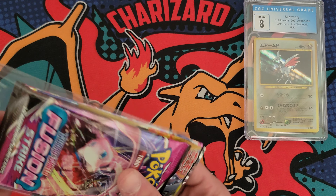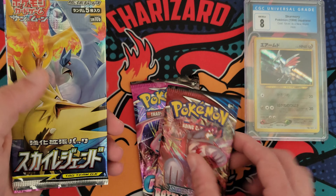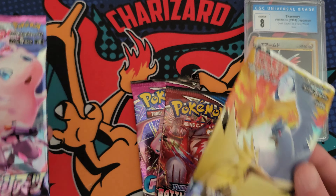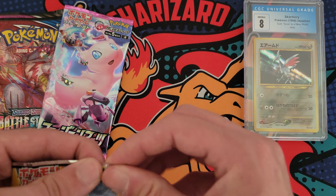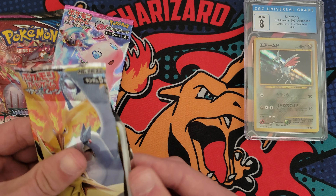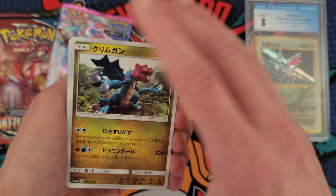Let's see what else we got here. We have a pack of Fusion Strike, Battle Styles, and then two Japanese packs. So let's go ahead and open these things up. If you could hit the like button, I'd appreciate it. I don't open a lot of Japanese cards, so I'm probably going to be struggling with these first couple packs.